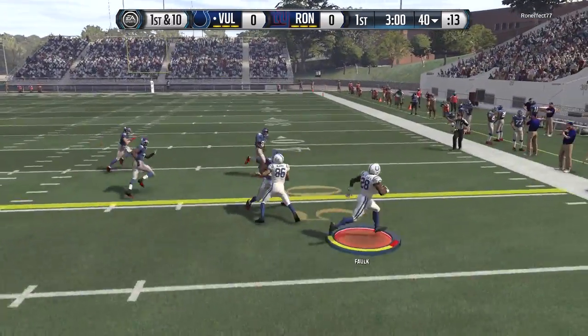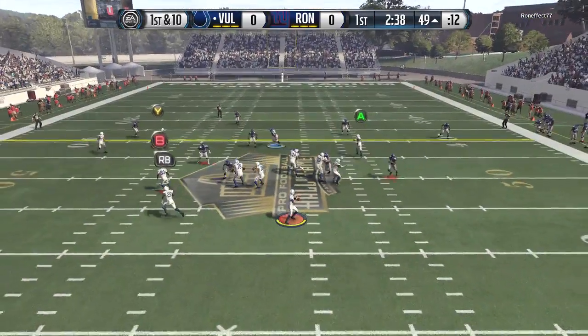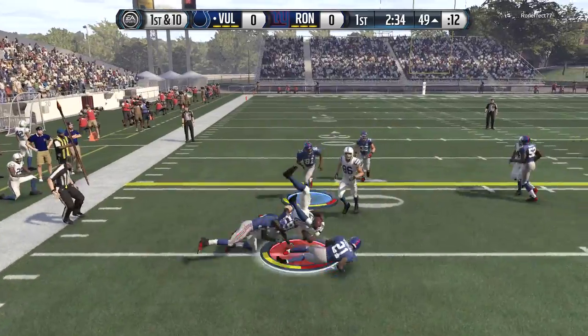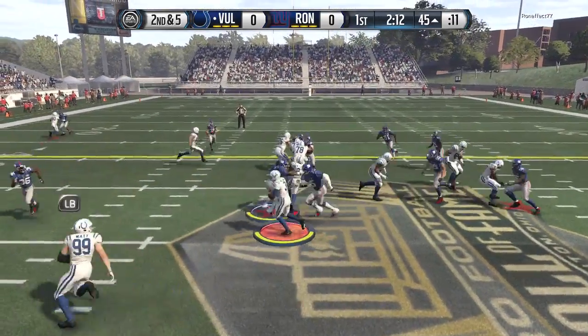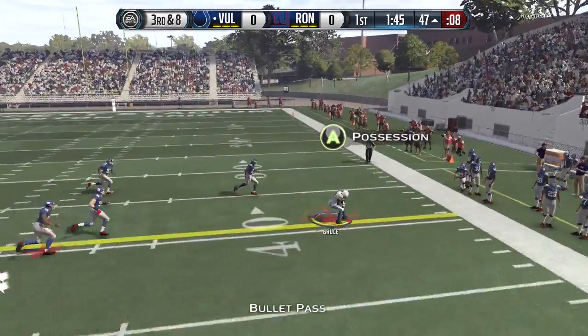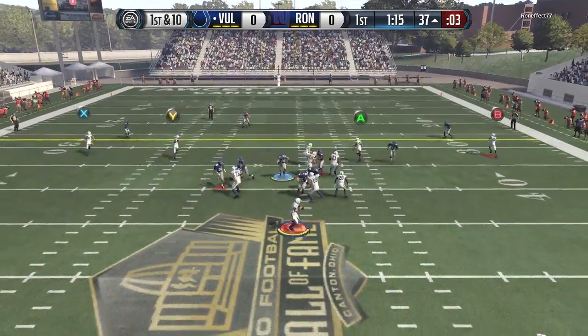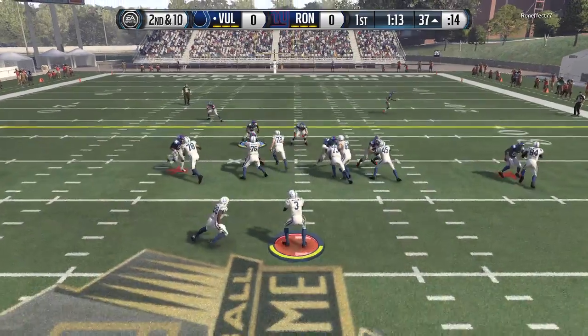Now we have the ball, getting a first down on the last play, and another first down with Marshall Falk. New set of downs, looking for Falk. Le'Veon Bell was starting, but we actually started Marshall Falk for most of this game, just because Falk is a jack of all trades. He's faster and can do everything — run up the trenches, go outside, catch the ball. Isaac Bruce with 99 route running on that crisp out route as that screen pass gets blown up, which is actually a good break for us.